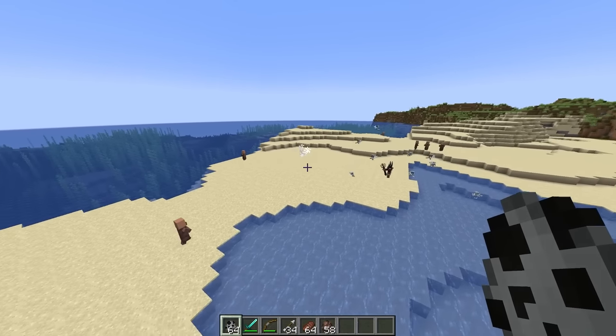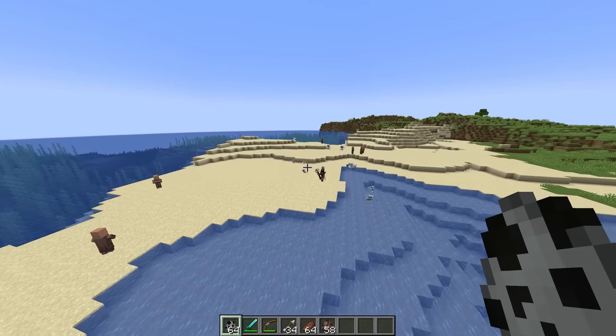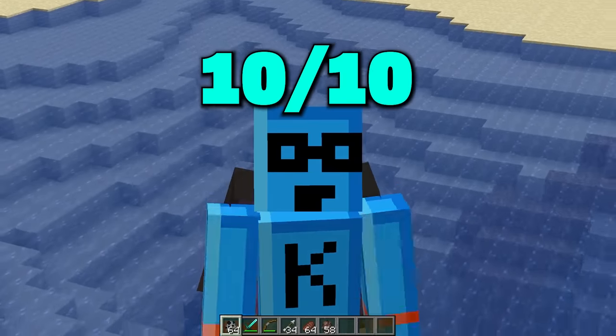We turned this perfect beach — a place to gather sunlight and roast yourself for a beautiful tan — into a place of utter destruction. Thanks to the evil wizard, our necromancer. He turned out perfect. 10 out of 10.